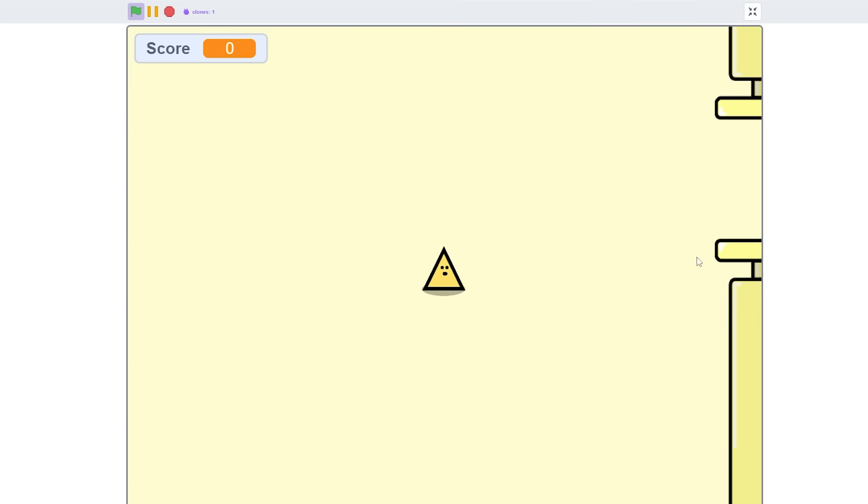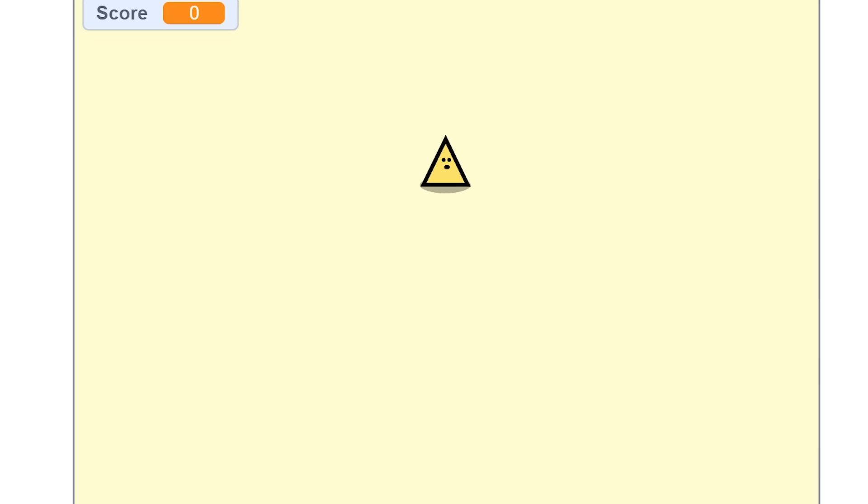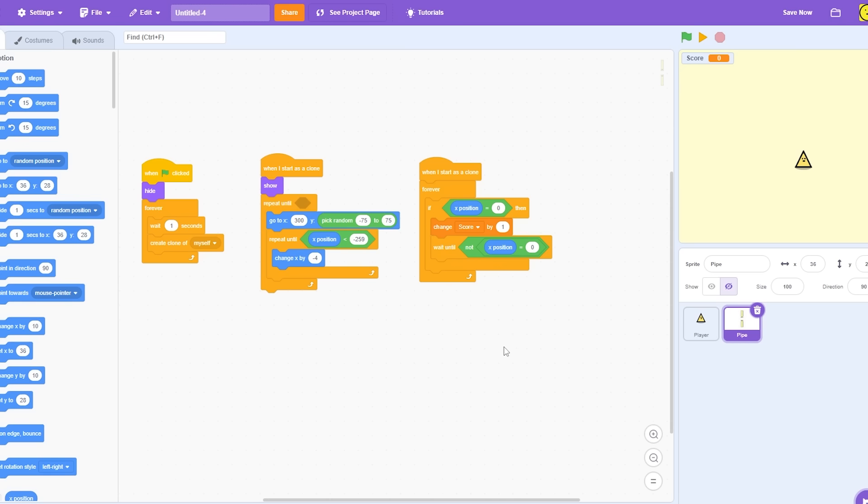Let's check out the 10-minute game — I don't even think it's possible to get through these pipes. Anyway, that's what you get for the 10-minute version. Now the one-hour challenge begins. I'm gonna delete the default sprite and make a button because I'm actually going to start with a title screen for once.